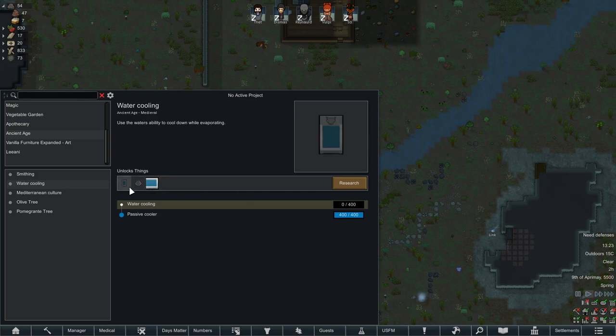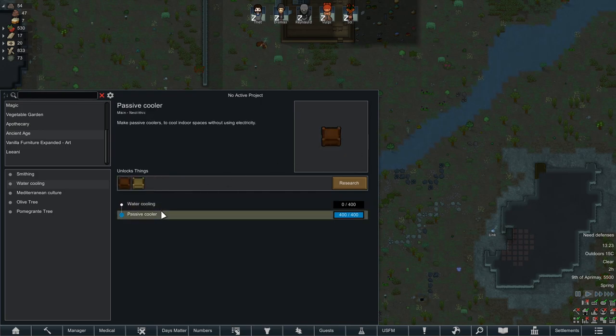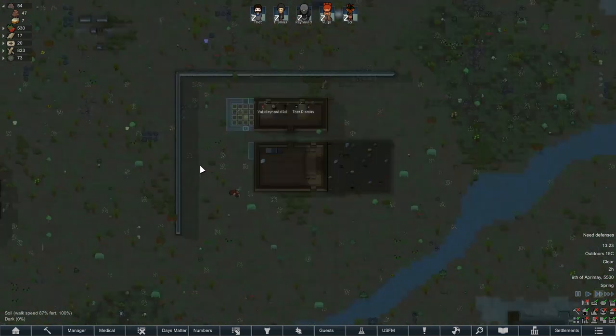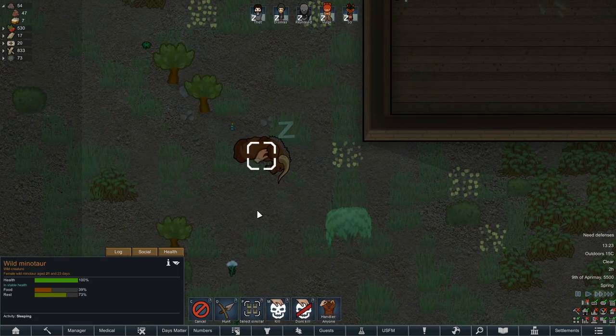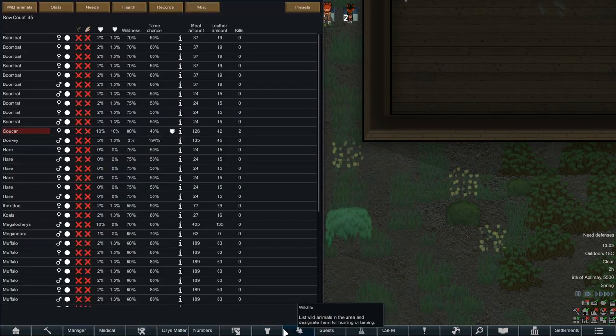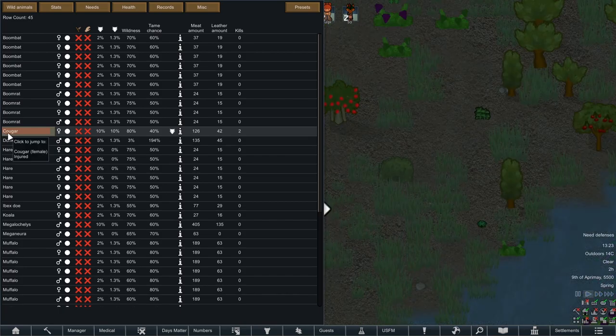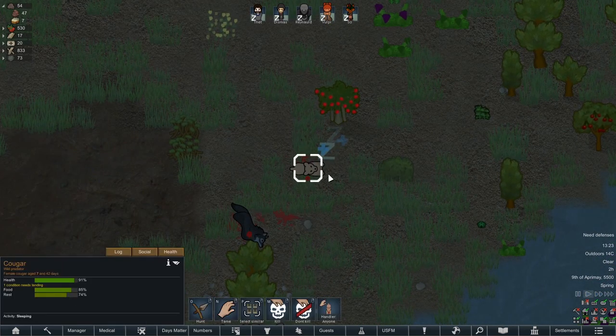I don't want to get water cooling because I think the fountain is neat. An ammonia passive cooler — to improve evaporation rates. It is slightly more smelly as a result. The minotaur is hanging out. I think that's good. This cougar's been damaged because it took out a timber wolf — it did get a bite.